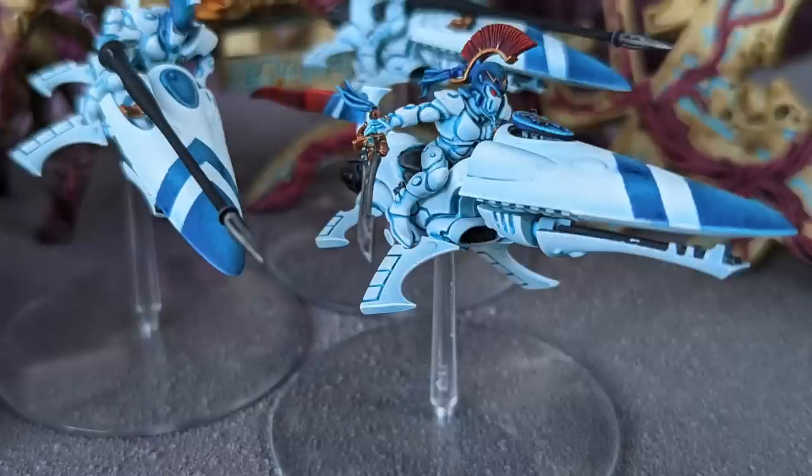For 5 points the Exarch can take a Shimmer Shield, bumping the invuln for that model to a 4+. It is for those reasons that some players refer to their Shining Spear Exarch as a baby Autarch, with a couple of bodyguards there to provide ablative wounds. I think that quippy characterization doesn't actually give enough credit to the combat value of the other two models, but it isn't totally wrong either.